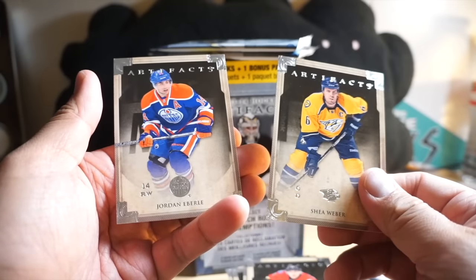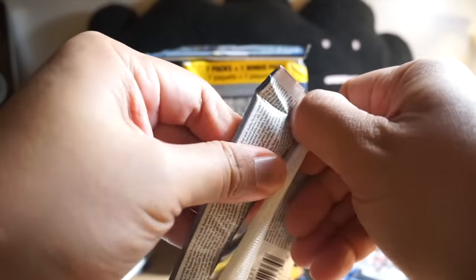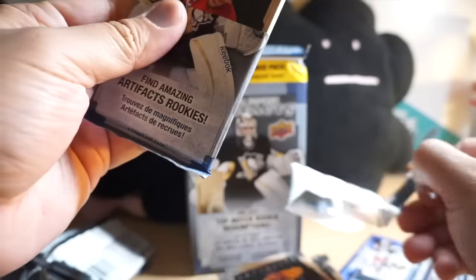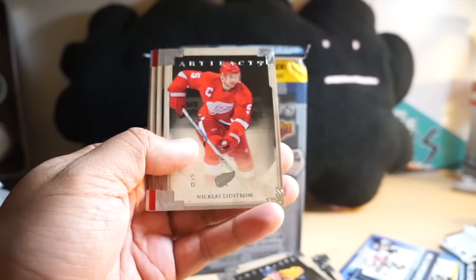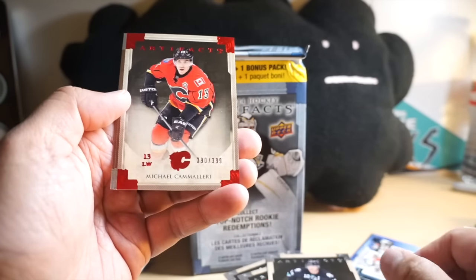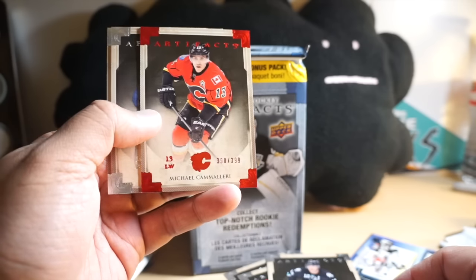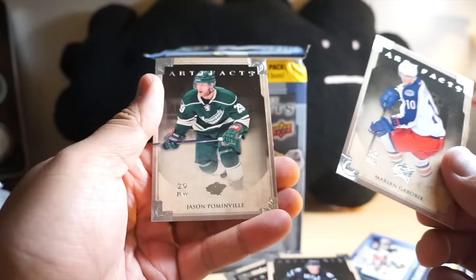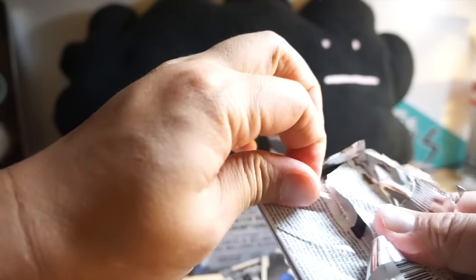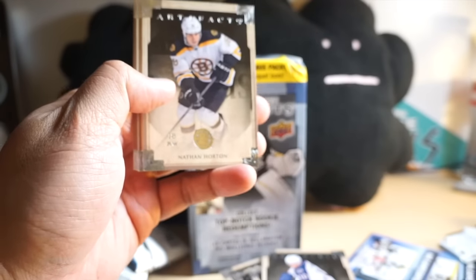Shea Weber, Jordan Eberle — two packs to go, will even a parallel card come out? Looks like a red — those rare red cards. Niklas Lidstrom, Patrick Marleau, Michael Camilleri, 390 out of 399 — it's an amazing parallel card! Gabrik, Jason Pominville — last pack, probably an amazing patch or autograph, limited one-of-one in here...